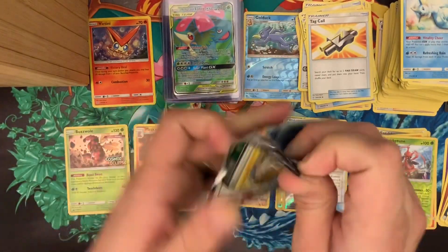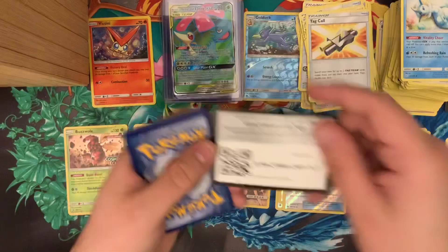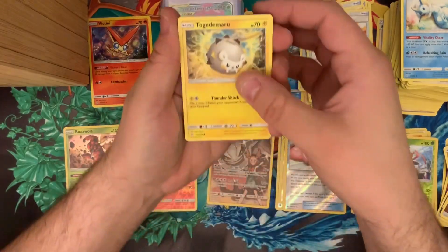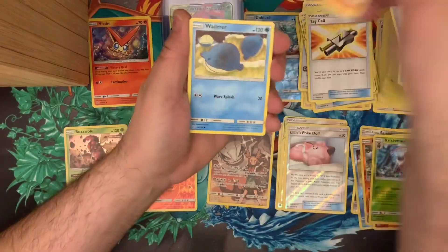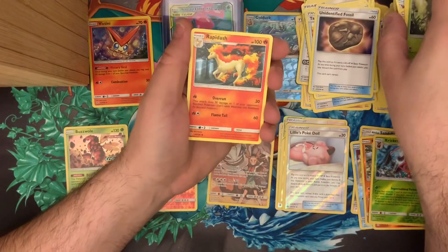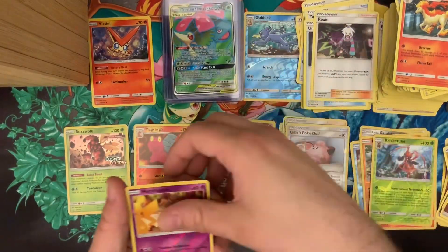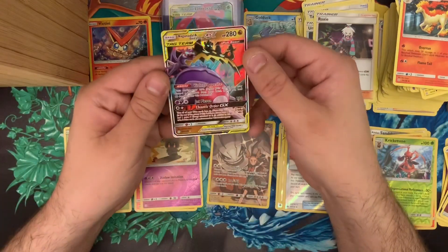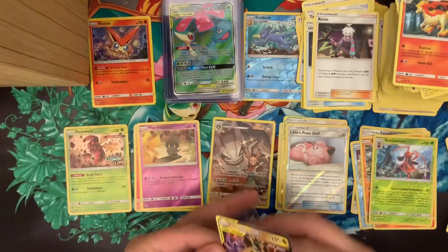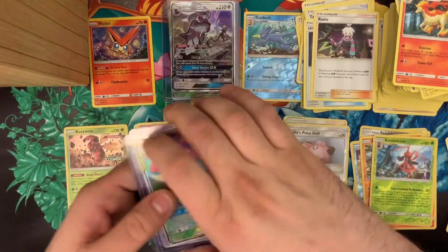Two packs left. Togedemaru, Onix, Wailmer, Palpitoad, Cricketot, Unidentified Fossil, Rapidash, Roxy, reverse holo rare Marshadow, and a Necrozma and Guzzlord GX tag team. How many is that — four hits from this trainer box? That can't be right — four hits from this one Trainer Box!